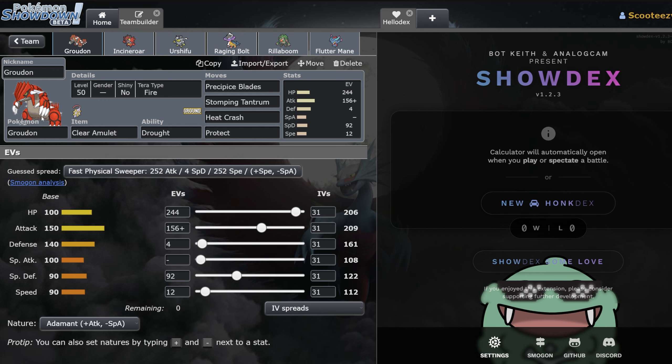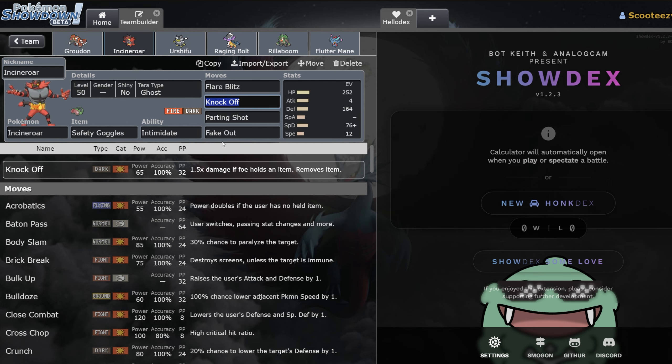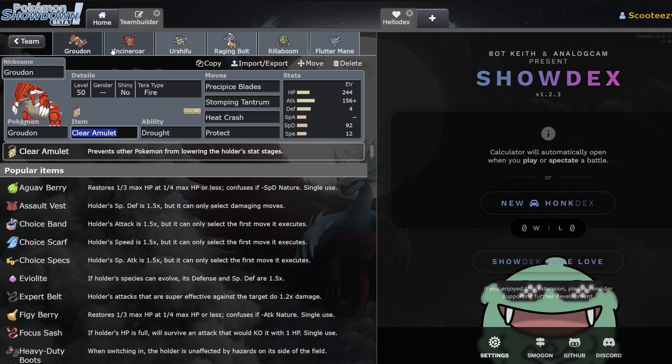Clear Amulet means Incineroar can't just switch in, Intimidate you, Fake Out, and switch out — if they're going to fake you out, they have to stay in. I also like a little bit of speed just to make sure, if they do try to creep Rillaboom speed tiers, you've got the option to fire off a Precipice Blade and pick up a big KO. The other thing I really like is Stomping Tantrum — it says to Incineroar, 'I dare you to fake me out; if you fake me out, I'm firing off a base 150 Stomping Tantrum next turn and I'm still max attack because you didn't get the Clear Amulet off.' That's super sick.